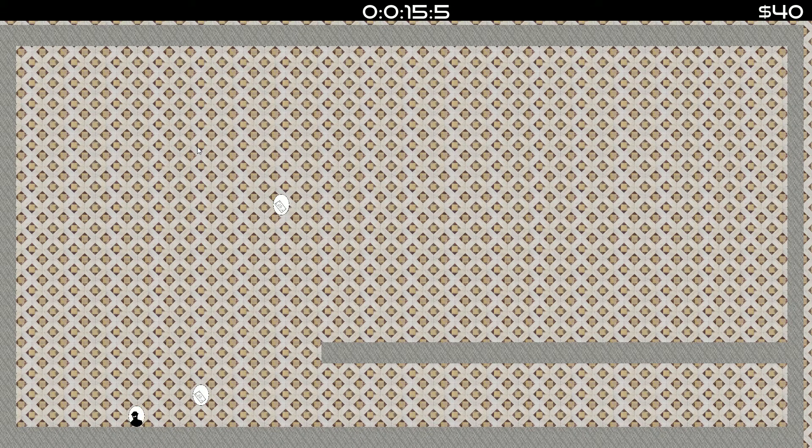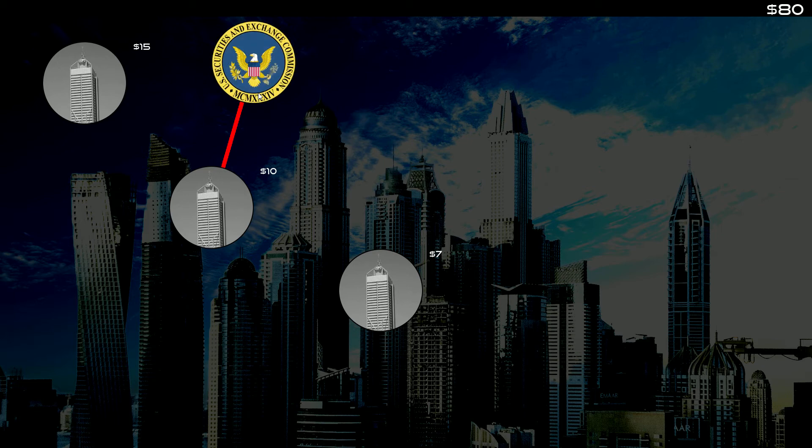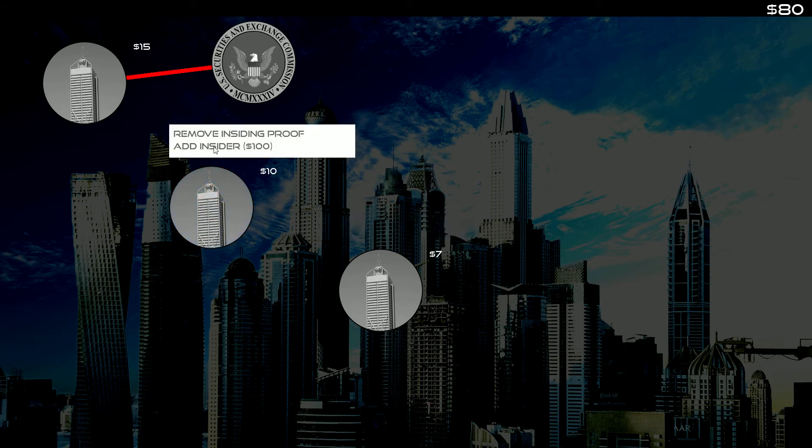When we have an insider in a company and the SEC starts inspecting it, we have to remove all proof related to the insider before the countdown goes to zero. In this case I removed all the documents before the SEC finished inspecting, so I'm good — however I lost the insiders I had in that company.